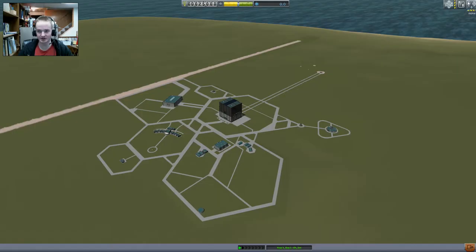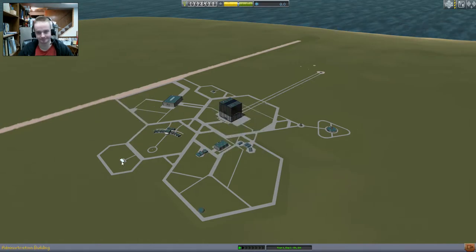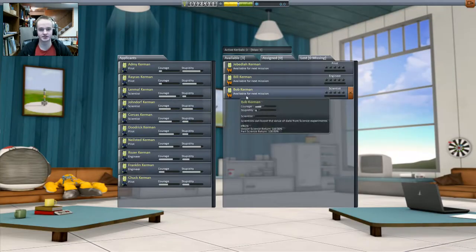They redid the background in the administration building. Max commitment 25%. So this is really cool — it adds a little bit more of a management element with having to upgrade your buildings. I want to go to the staff building.